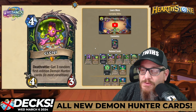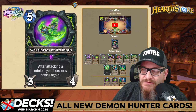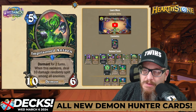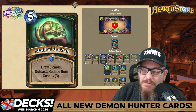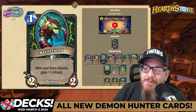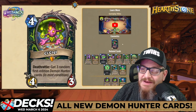The options include Altruis the Outcast, Metamorphosis before it was nerfed, Warglaives of Azzinoth, Priestess of Fury, Prison of Tian, Skull of Gul'dan before it was nerfed, Battle Fiend, Il'gynoth, Twin Slice — there's really cool things here. I'm excited to see this being played, and look at that signature card — it's amazing.